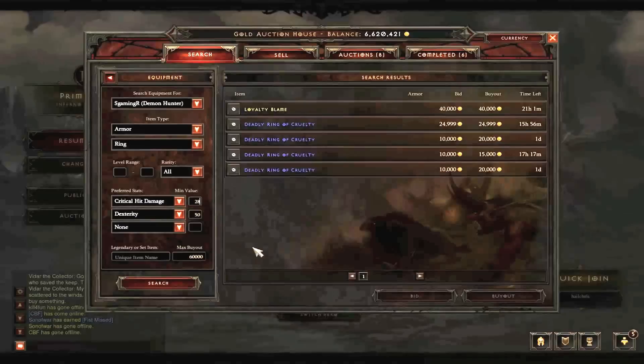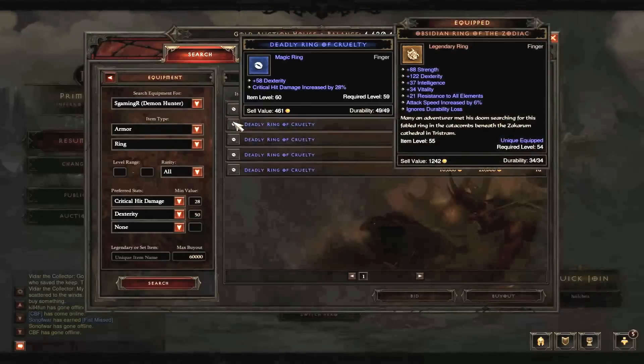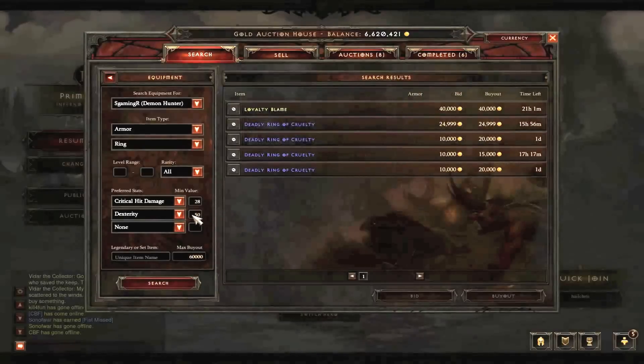This is really all you get. Let's cycle through them - we have 59 dexterity and 28 crit hit damage; the other stuff is not really important. Whereas we have 58, 55, 54, and 53.